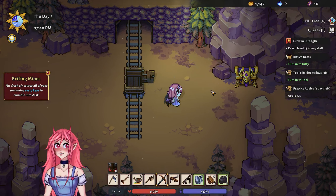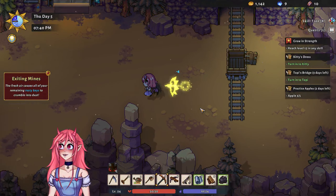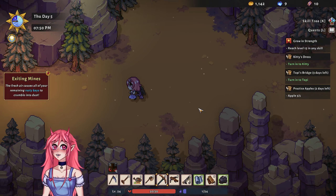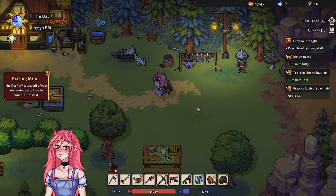All right, let's zoom on home before it gets too dark. There's a locked chest — need an iron key to open it, curious. Curiouser and curiouser! All right, let's speed on home — boing boing boing!